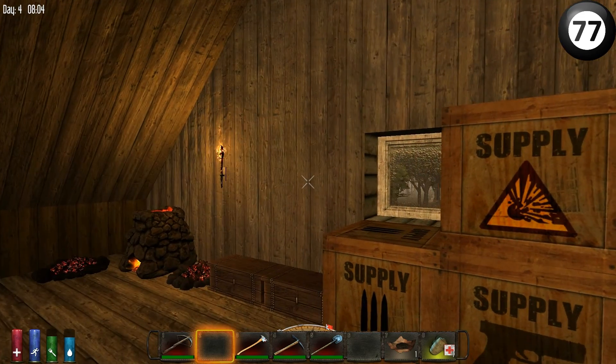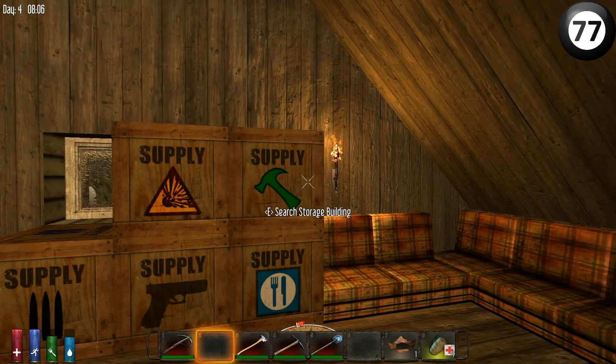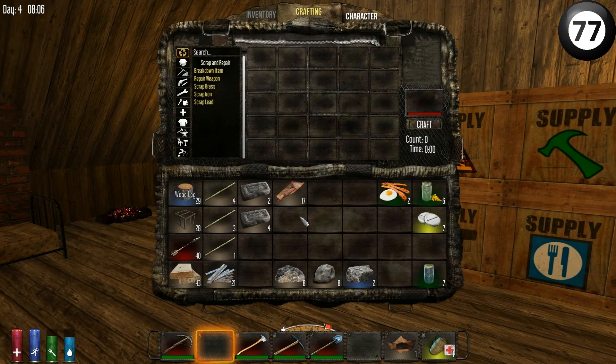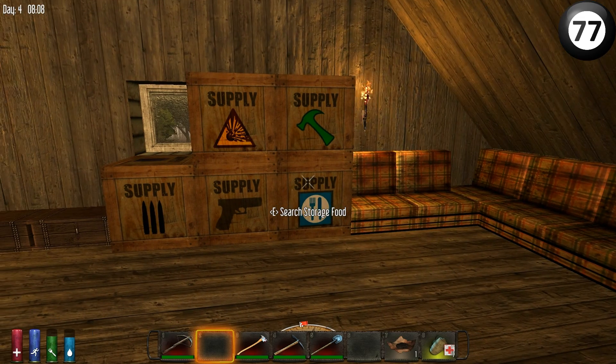I've done a few little things overnight, just take you through them quickly. It was only boring stuff, so I've built a couple of new chests here and done all my inventory management. I've also repaired all of my equipment with metal strips. I've got quite a lot of iron at the moment, so that's good.